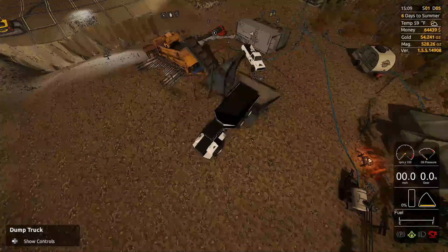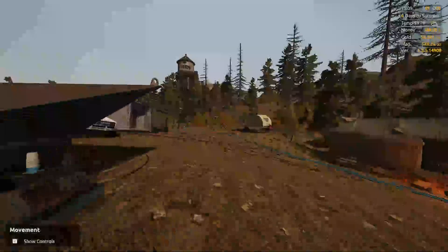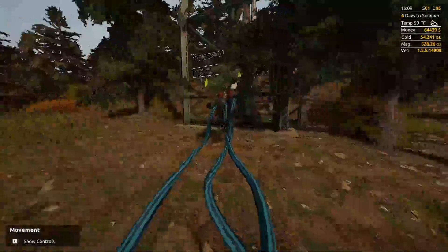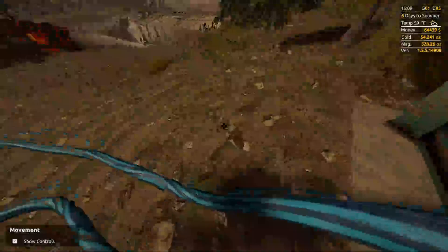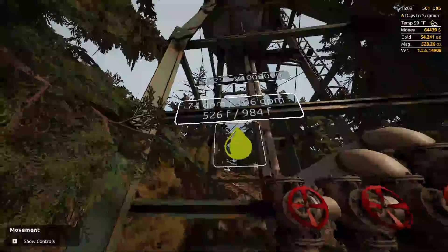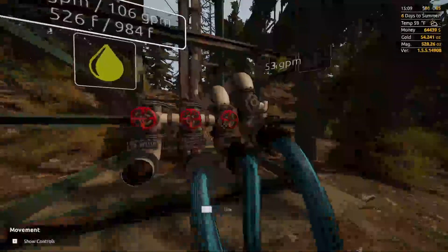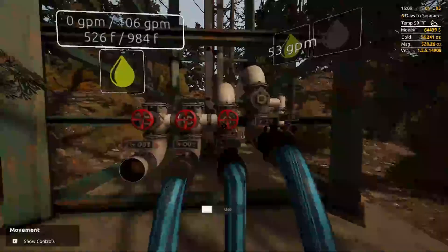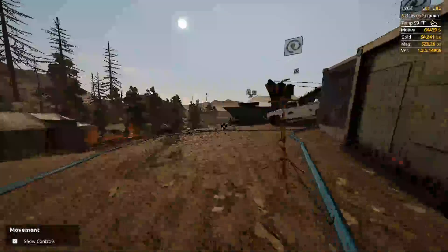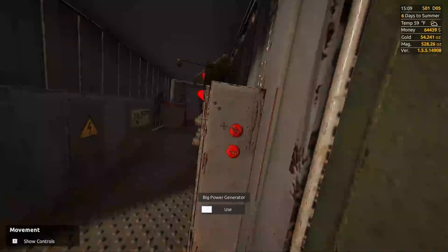Turn this off, hop out of this one, and I'll show you how I actually start this thing. First, what I'm going to do is turn on the water — come all the way over here, turn the water on. Here's your pressure for your water right now: we're at 74 gallons per minute. This is still pumping water, and what we'll do is come over here and hit start.